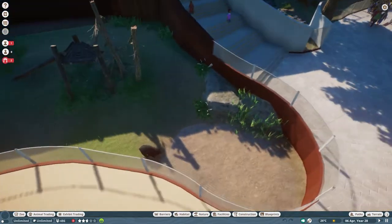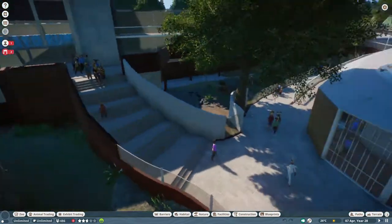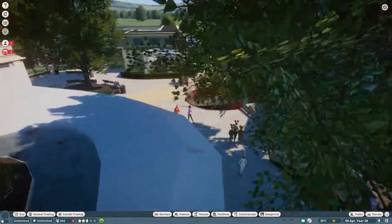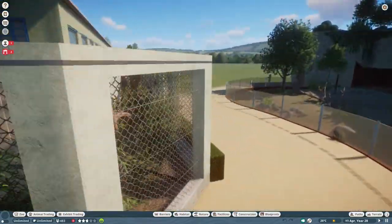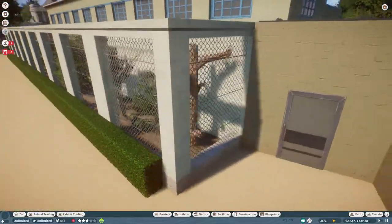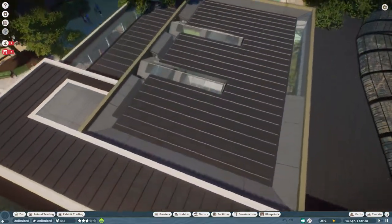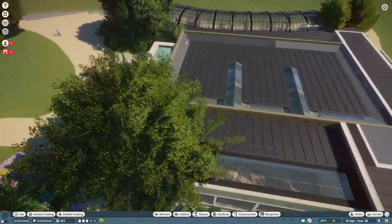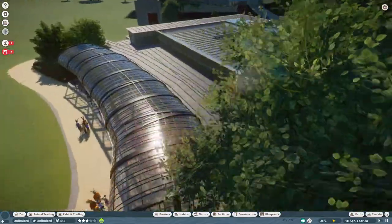Right now in the Antwerp Zoo it's quite empty because of construction works — the spectacled bears and red panda aren't there. I like having them in my recreation because more animals equals more fun. I really hope a future DLC brings birds and aviary mechanics, because although it's been cool to build the Bird Palace and decorate all the aviaries, it kind of feels empty. I have the peafowls in there, but it still feels empty.